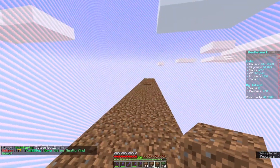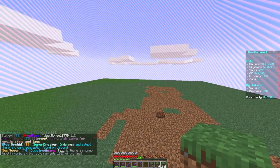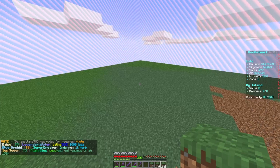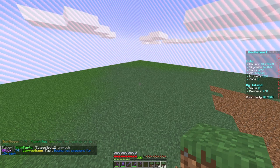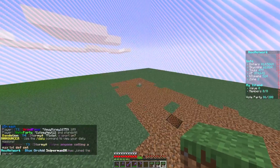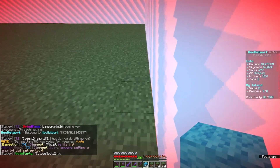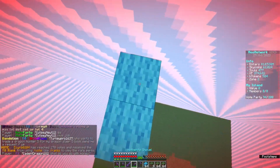Let me go ahead and finish placing all this dirt real quick. It cost just under two million to completely fill this area with grass blocks. The dirt that's here is what I was given when I first started the island, which is a good amount. This is going to be our base — our storage, our minions, our cobblestone generator.